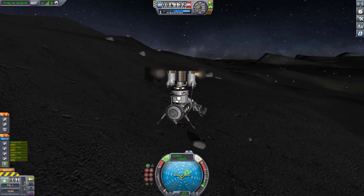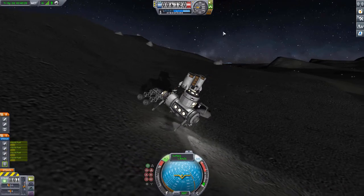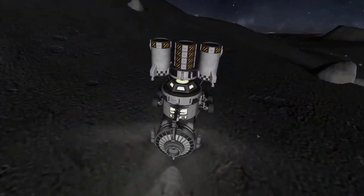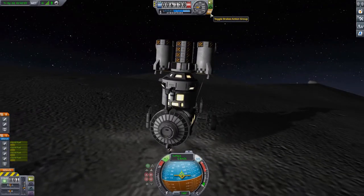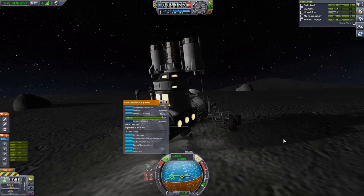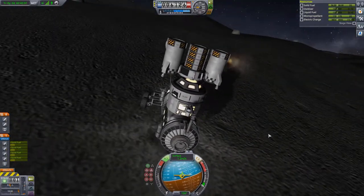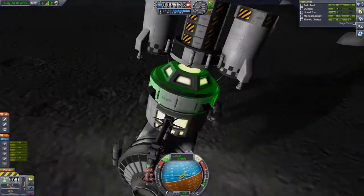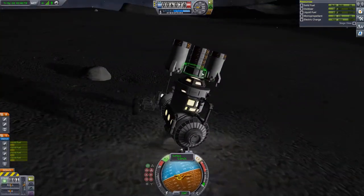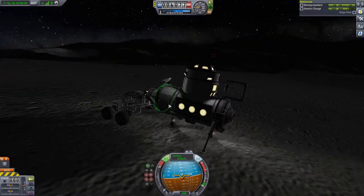By the way, tell me in the comments whether you'd like me to show more of the transfer burns and transfer time, or just quickly jump from the boring transfer part to the more interesting landing. Speaking of landing, we've safely touched down - however, we landed in quite a hilly region at the south pole. I spotted a slightly better place ahead, but whilst driving there we tipped over the rover and lost one of our landing legs. Luckily we still had the descent stage on top to correct that error.